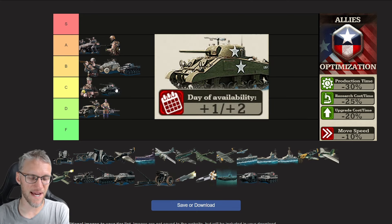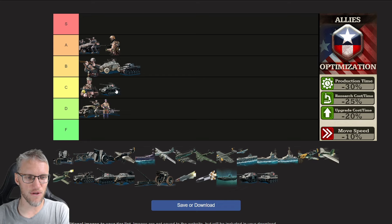Allies medium tanks can be a solid choice but have downsides — their research is one to two days later compared to other doctrines, they don't get any bonuses, and they're slow. Allies doctrine in general has a weak tank branch so you shouldn't use medium tanks. I'm also going to rank heavy tanks a C. Allies doctrine heavy tanks don't get any bonuses or nerfs, but heavy tanks are slow and allies doctrine is 10% slower in general. You could produce heavy tanks as allies but personally I wouldn't do it.